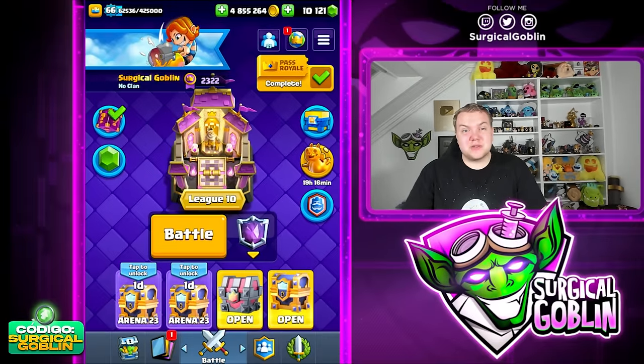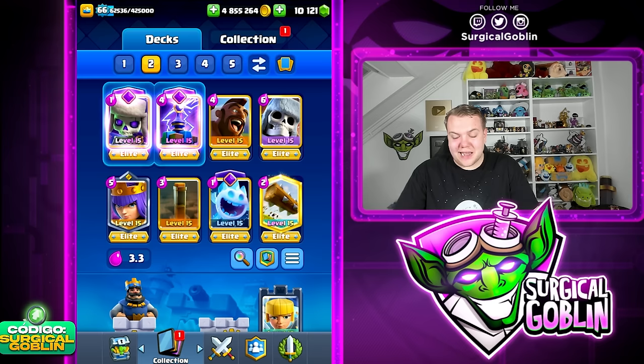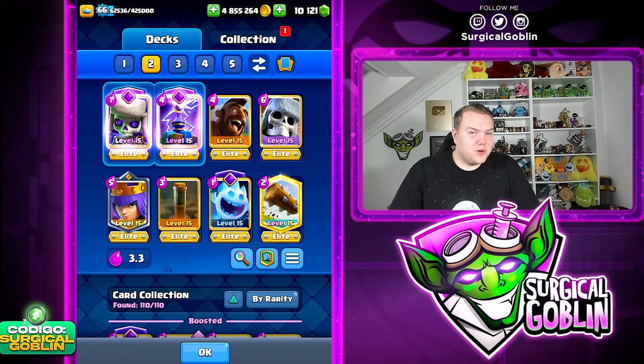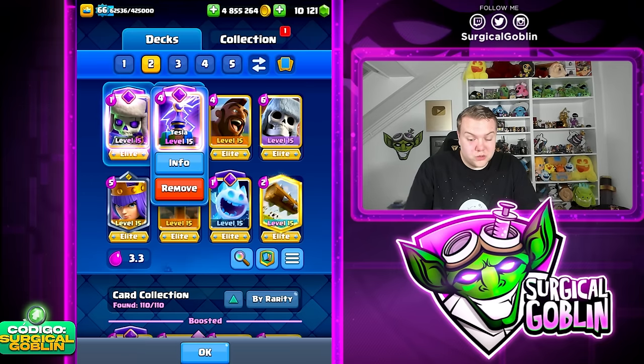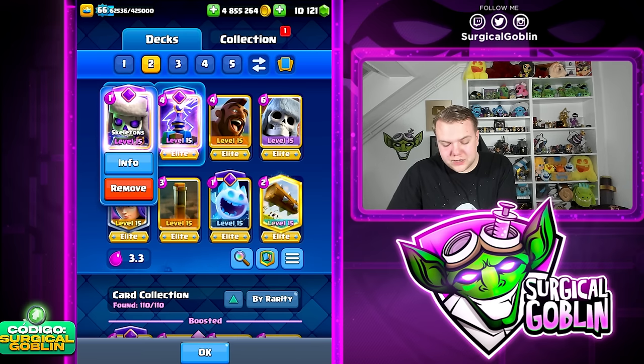Yo what's up guys, Cicco Golan here, welcome to this new episode. In today's video I'm going to be playing with this giant skeleton plus Hawk Rider deck. I used to play this deck a long time ago with the cannon instead of the Tesla, but of course nowadays with the double evolution available we need two evolutions. Ice Spirit evolution isn't really a good evolution in my opinion.